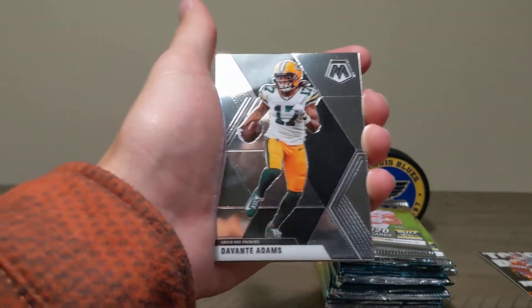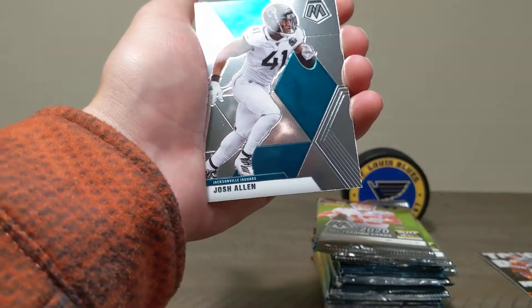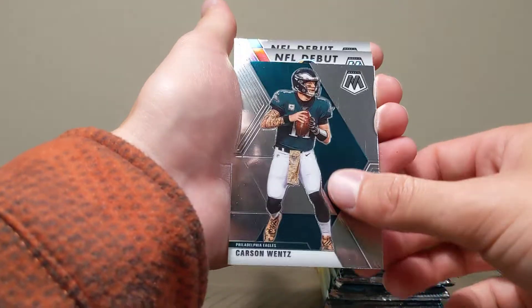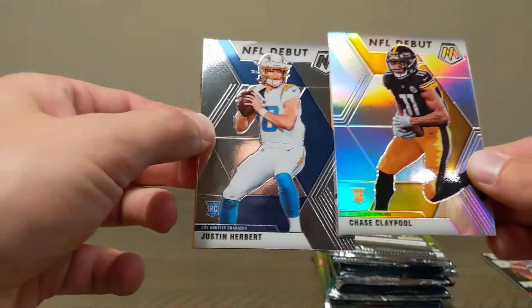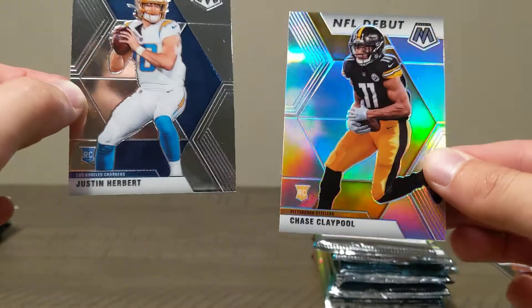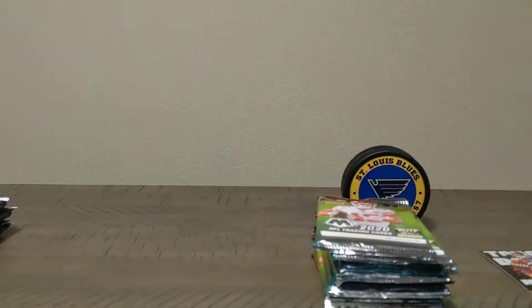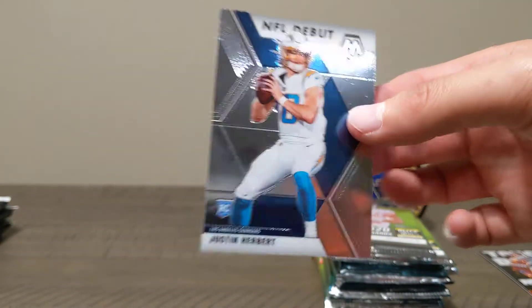It really helps us with the YouTube algorithm, get picked up in the YouTube search — all that stuff. I really do appreciate it, thanks guys. Nice — a Chase Claypool Silver Mosaic NFL debut and a Justin Herbert rookie card NFL debut! What a back-to-back hit — that's a nice one. Let's go ahead and sleeve this bad boy up. I've gotten a lot of Chase Claypool. And the Justin Herbert — who's on fire, absolutely on fire.